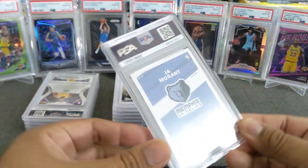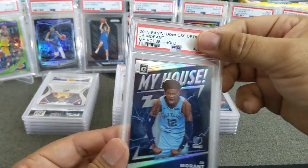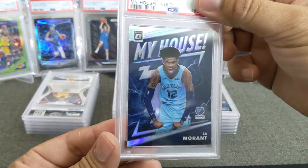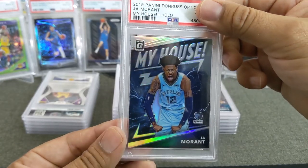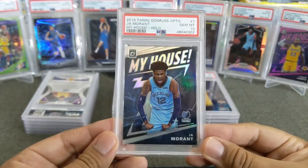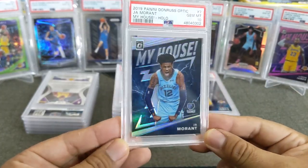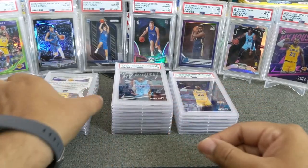Let's go to the next one. This is, I believe, another My House — of John Morant — and this one is the holo version. Very nice. Love this insert, one of my favorite inserts of last year for sure. My House holo Morant — gem mint. Very nice. Great looking set right there from Donruss.